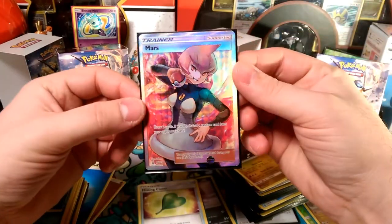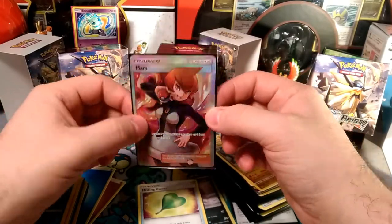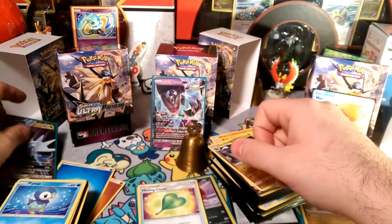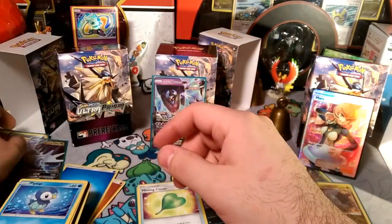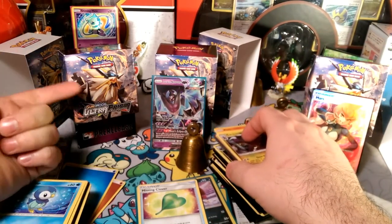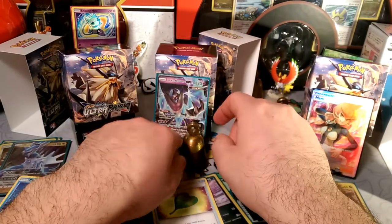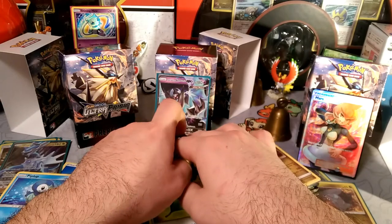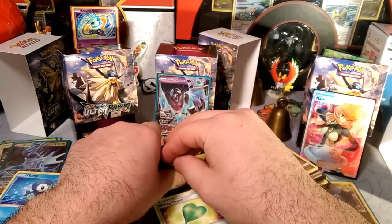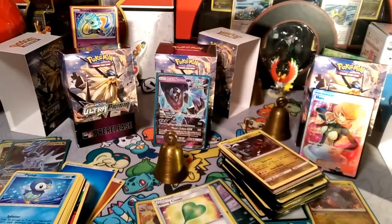That's pretty much everything I wanted to share. I wanted to share that Full Art Mars — I didn't win any prize packs in the draft, so that's pretty much the only pull besides the reverse Unit Energy. That's all the pre-release updates I have for you: I got Dialga, Dawn Wings Necrozma, Mars, and a Glaceon, so pretty happy with this pre-release — a lot better than the last one. I went to the standings better last pre-release but this time I got four hits and that more than makes up for last week. Thank you guys so much for stopping by — there'll be normal videos all week long, no Nuzlocke this week. This has been Dapper Drabby, I'll bid you guys a lola and hope to see you in the next video — have a good day, bye bye!